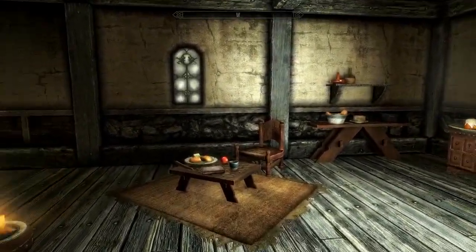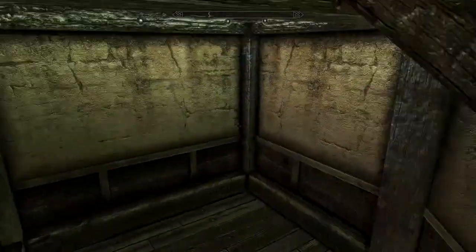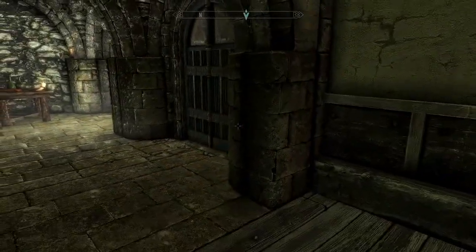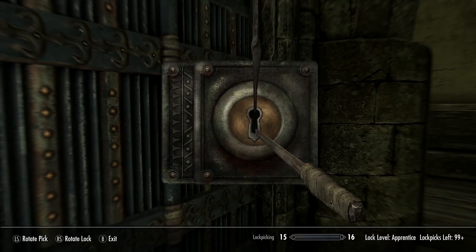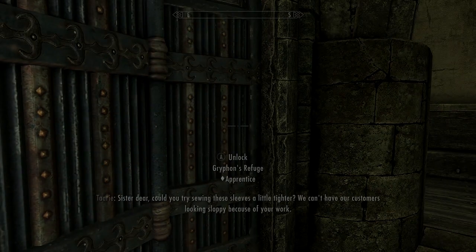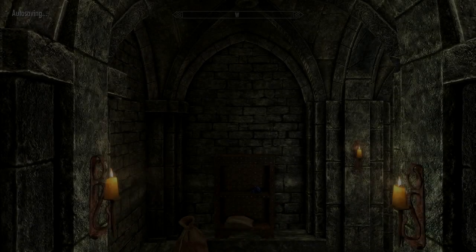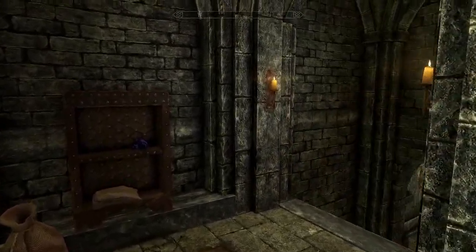Unfortunately, you do have to pick your way into it. It is only an apprentice lock, which is nice. But you want to find that door right there — you want to come down the staircase through here, and this door right here is what you're going to want to find. Unlock Griffin's Refuge. I don't exactly know if it's illegal to break into this door, but I don't believe so, because I think she could see me, and it didn't pop up with the red text that it normally does. But here we are in Griffin's Refuge.